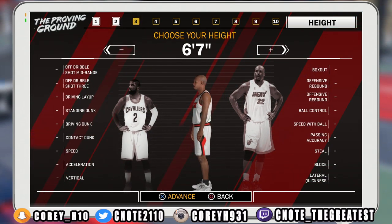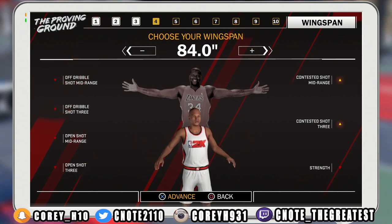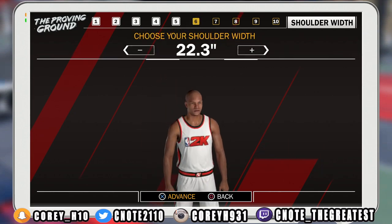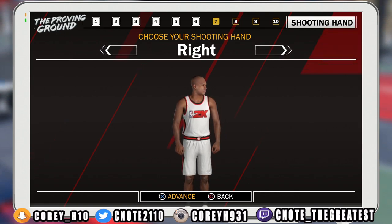The height has to be 6'8" — you can mess with it if you want but LeBron is about 6'8". For wingspan, go ahead and max it out — you'll get the full effect of this build. His weight is about 250 pounds. You can adjust it slightly, but keep in mind that if you go lighter than 250 pounds it'll decrease your contact dunk, your strength, and also your box out. After that, choose your shoulder width and max that out as well. Hand preference and jersey number are up to you.